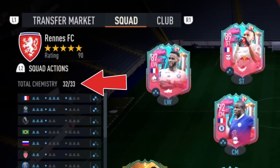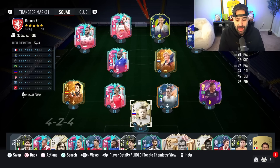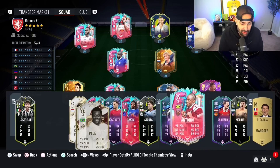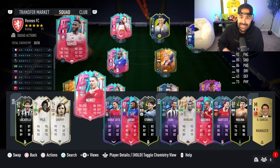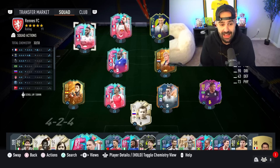I can get the team almost on full chemistry except for Nkunku who's on two chemistry. Getting him on chem is extremely hard — this is the one problem I always have with him. I dropped my boy Pelé, who is now down on the reserves as a substitute. I really miss Darwin Nunez — he's unbelievably good — but I didn't get him from an SBC so using him would be cheating. This is the lineup I officially have.